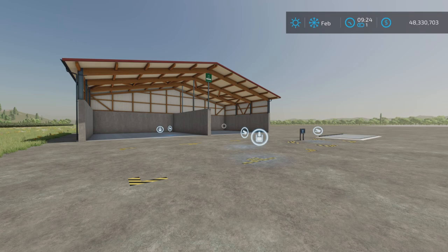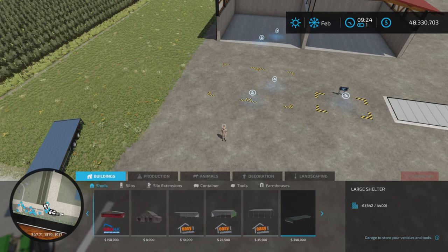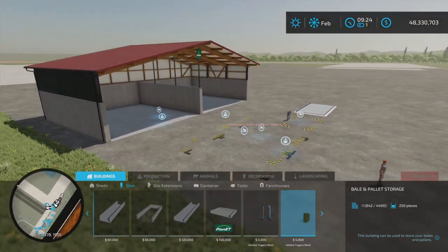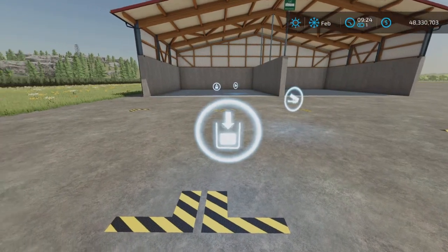The way I do it is I go into my construction menu and go through each one. Buildings and sheds — nothing there. Buildings and silos — yes, we have a bale and pallet storage, $250. It looks like the one I have placed down right in front of us there.